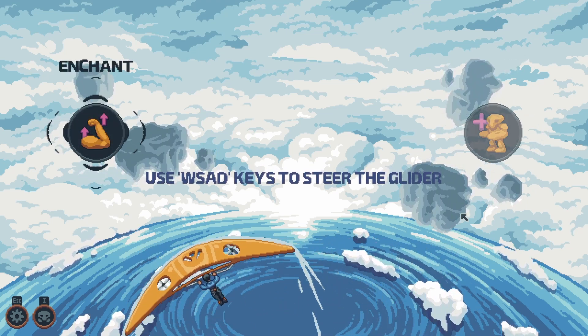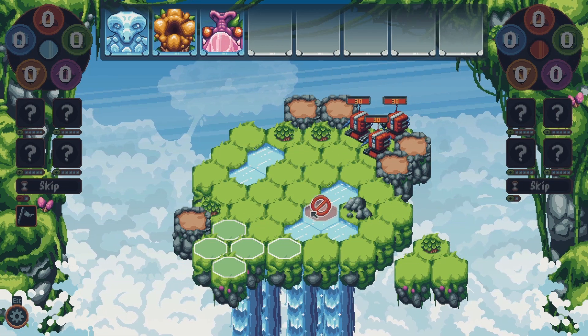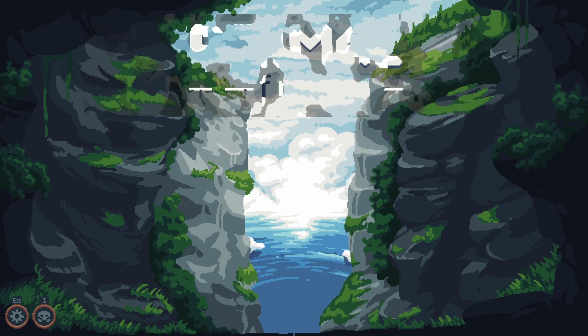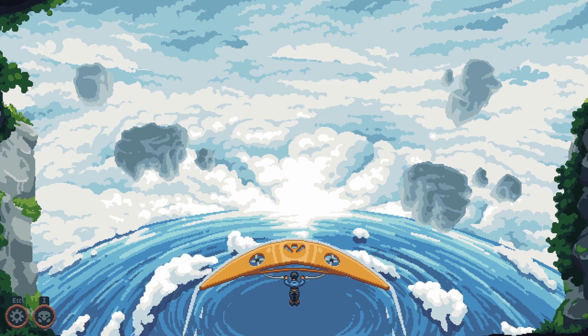You can steer the glider with WASD and choose the next destination based on proximity. So, now that I have an in-between fights scene and a way to choose the next destination, I need to decide on what type of places I wish to take the player.